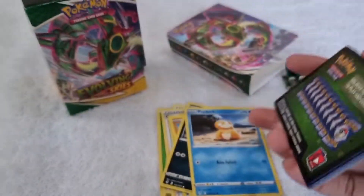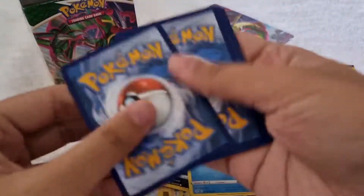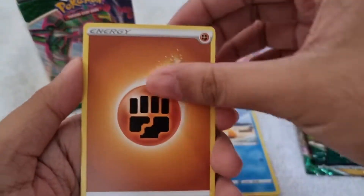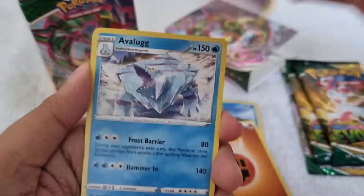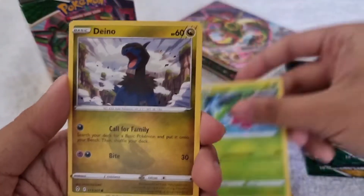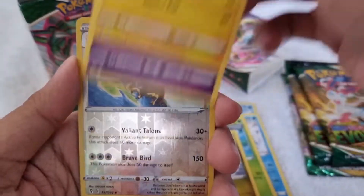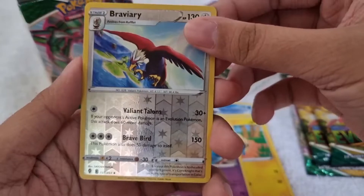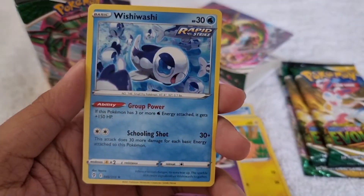So another green code card. 1, 2, 3, 4. So we got energy, Combee, Eelektrik, Ribbon Badge, Tentacool, Happiny, Deino, Marill, Wobbuffet, then this Braviary reverse holographic, and for our rare we got Wishiwashi.